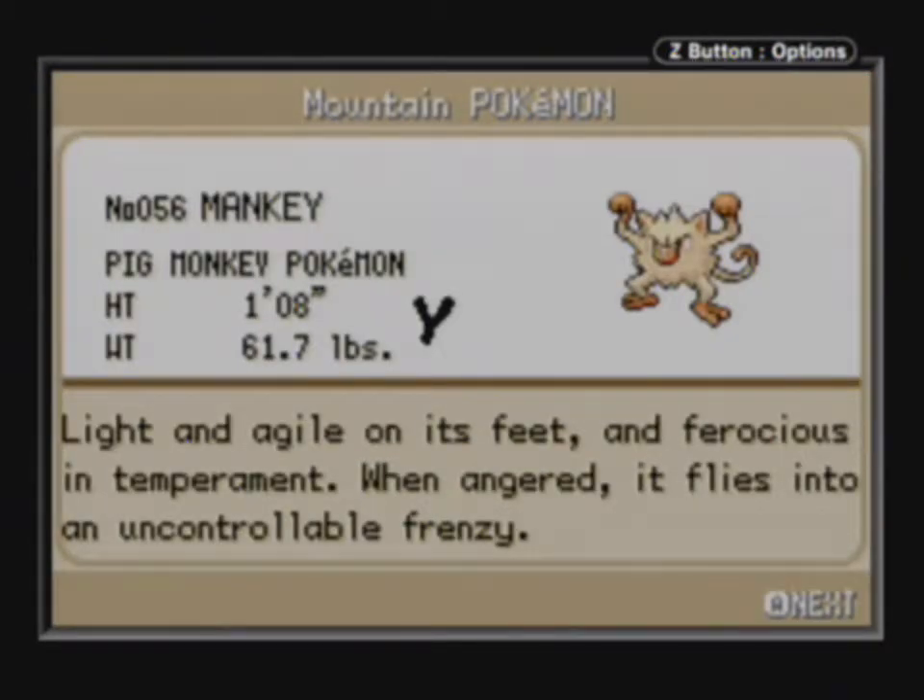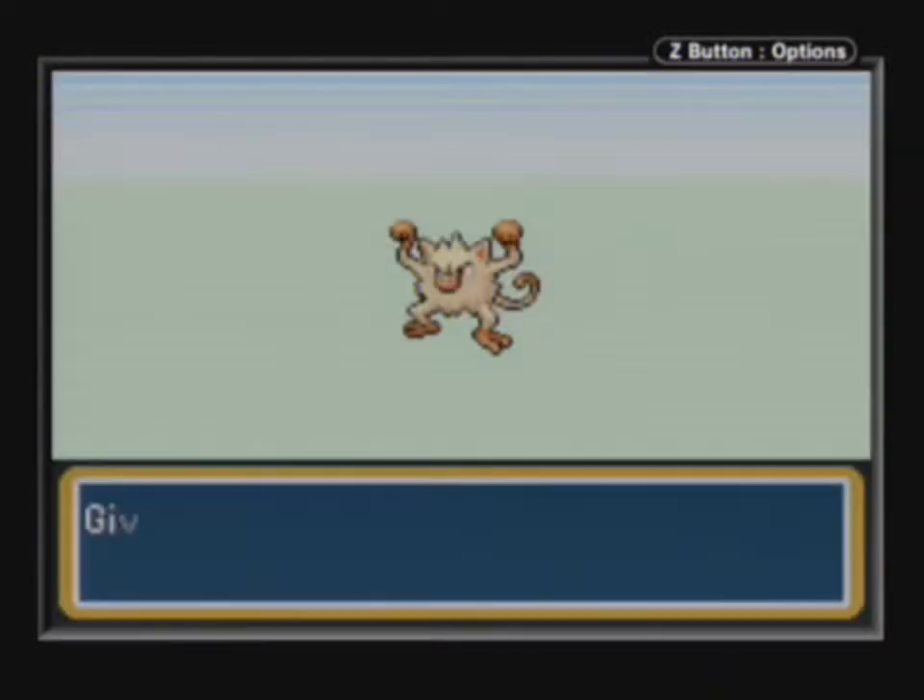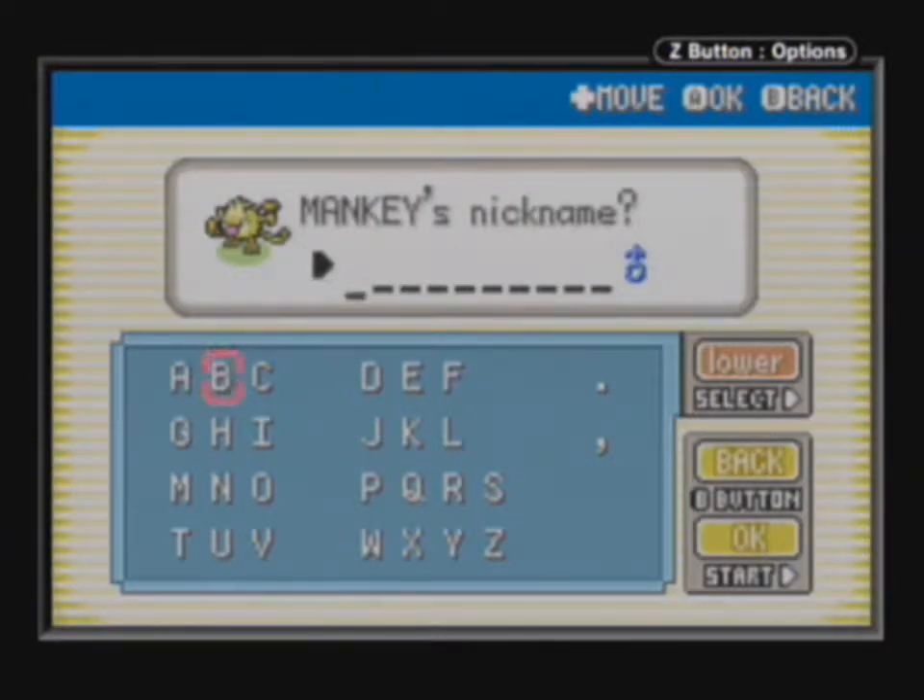Light and agile on its feet and ferocious in temperament. When angered, it flies in an uncontrollable frenzy. He's a fighter, so I'm going to name him Rocky — like Rocky Balboa.